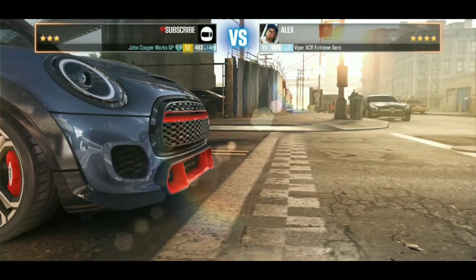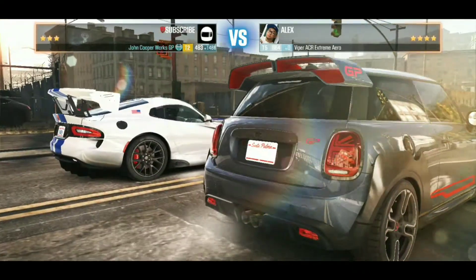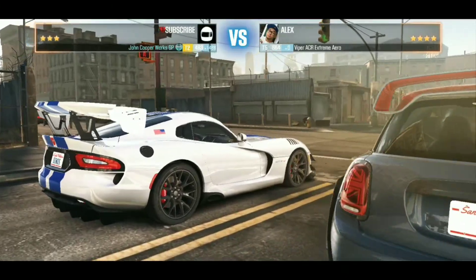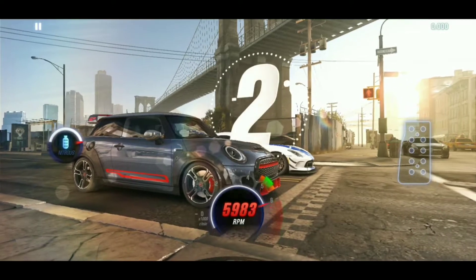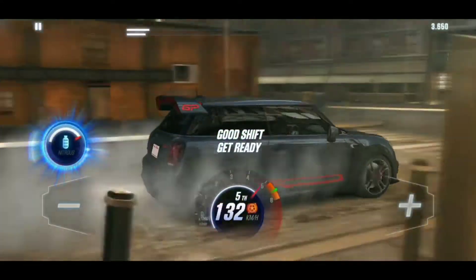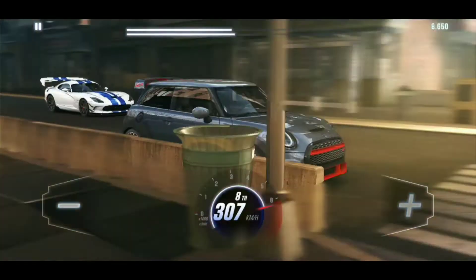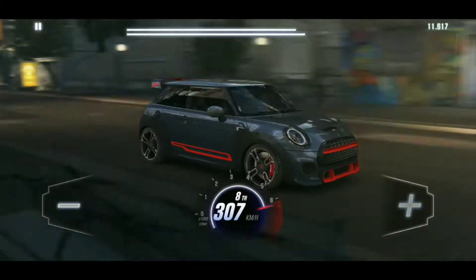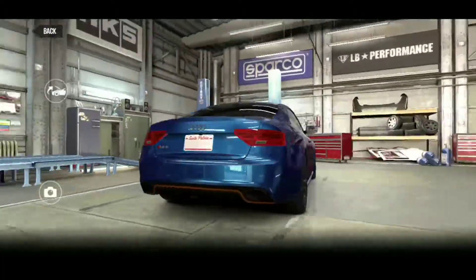Third car is the Mini Cooper John Works Cooper S, and I'm racing against a Viper ACR Extreme Aero. The Extreme Aero comes with a big wing on the back, some aerodynamics on the skirts, and wider mufflers for more power. This Mini Cooper is front-wheel drive so it shouldn't even be racing against this Viper, but lucky me — I have a fully upgraded Mini Cooper and it totally wrecked that tier 5 Viper. By the way, all the cars I'm racing against are tier 5s.